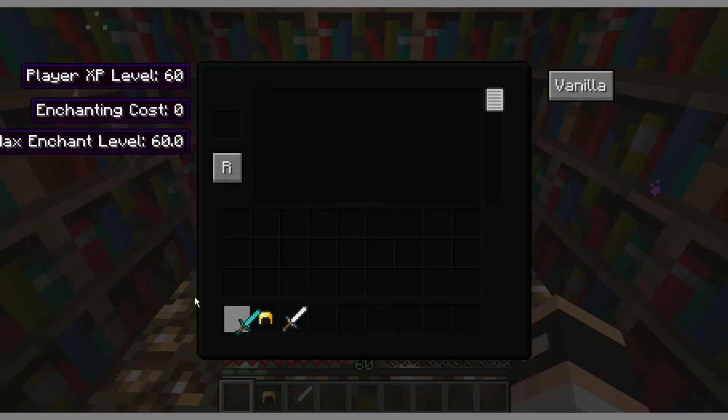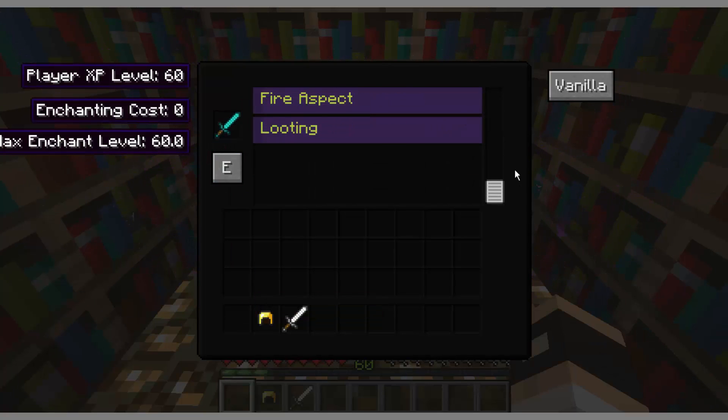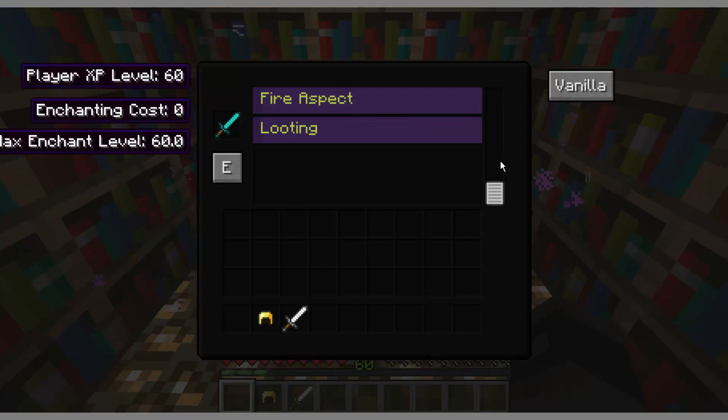And enchanting costs — right here it's cut off, but it says max enchant level 60. So let's say I want to enchant this diamond sword. I'll put it in this slot right here, and you'll see all these enchantments you can make.